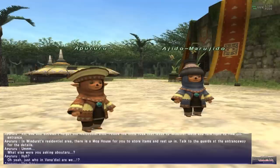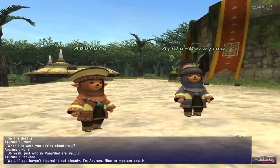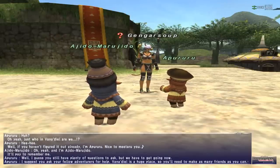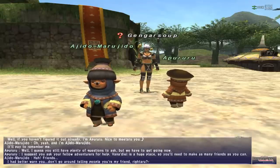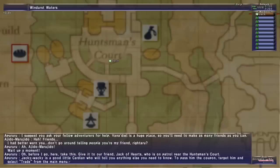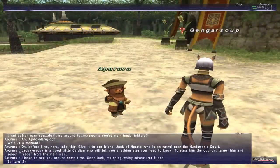Just who in Vanadiel are we? Because I asked who are they. Well, if you haven't figured it out already, I'm Apururu. Nice to meet you, Apururu. And I'm Ajito Marujito - it'll pay to remember me. I guess you still have plenty of questions to ask, but we have to get going now. I suggest you ask your fellow adventurers for help. Vanadiel is a huge place, so you'll need to make as many friends as you can. Before I go, take this - give it to our friend Jack of Hearts, who is on patrol near the Huntsman's Court. Jacky Wacky is a good little guardian who will tell you anything else you need to know. To pass him the coupon, target him and select trade from the main menu. I hope to see you around sometime. Good luck, my shiny adventurer friend, Taru Taru.